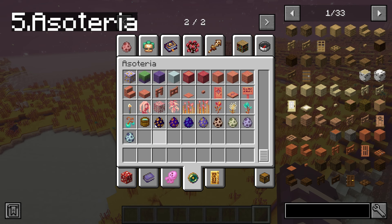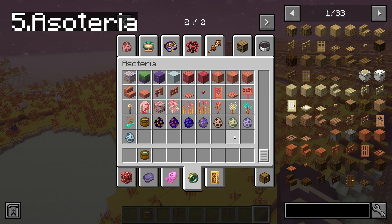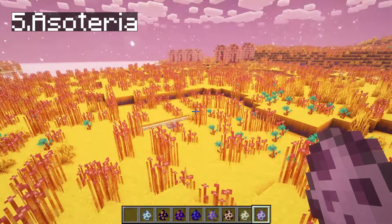We also get this Mallowberry tea. Mallow sapling. Now it's time to look at all the entities that come with this mod, because I'm super curious.